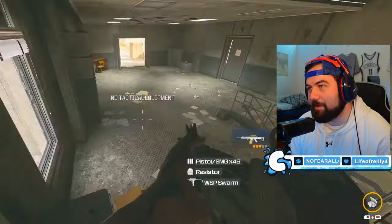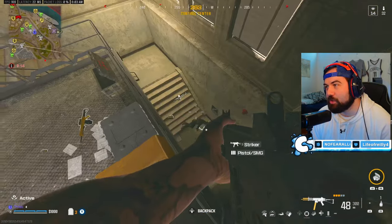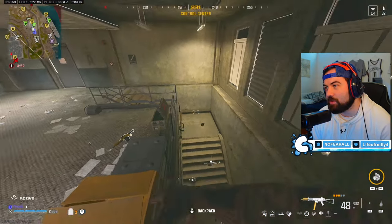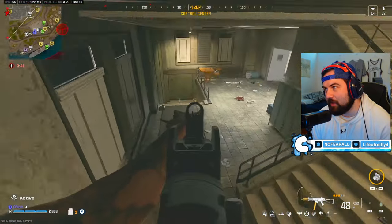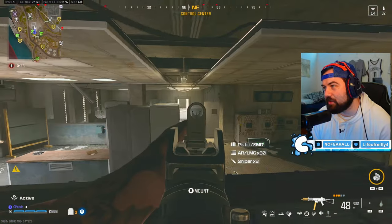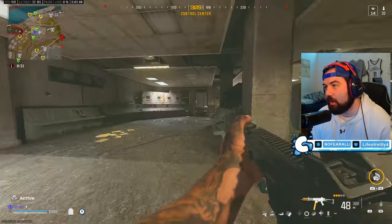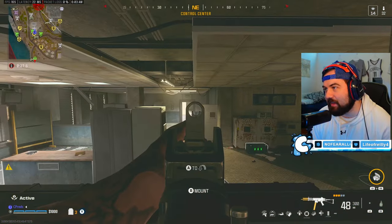A little tip I don't like to tell a lot of people: when somebody's pushing me in control I like to sit here so I can actually shoot somebody on the step. Then as I shoot them, if somebody else is pushing I can shoot down and take that fight too. Yet another tip is if you fight on this head glitch you can slide off and slide back — this is like the perfect spot to fight in control center.